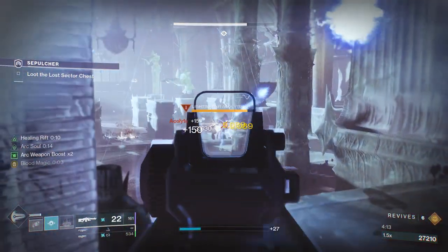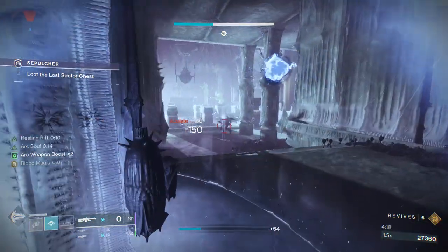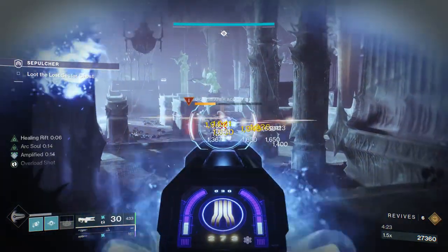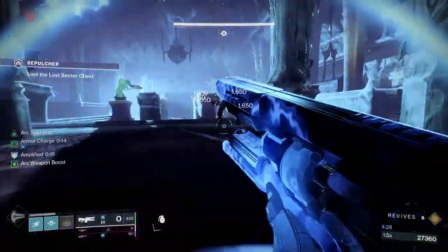We're going to make quick work of him. He is annoying — he does have a really huge dodge lunge. You see how far he goes when he dodges; it's actually insane, I think it's the equivalent of the arc staff super dodge. Quite insane, but we're just melting him regardless. He can't really do much about that, and at this point we can just finish him.